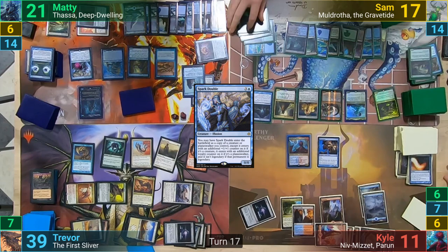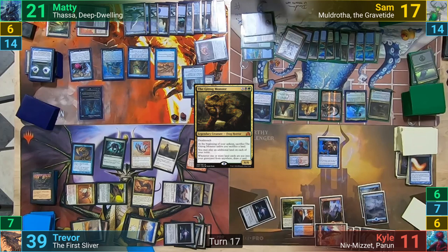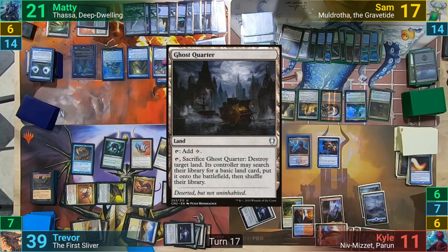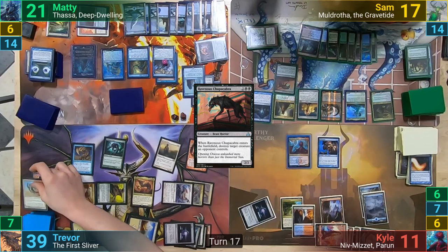Sam untaps and sacrifices his Glacial Chasm to not pay the upkeep cost. In his main phase, he casts the Gitrog Monster, and then replays the Glacial Chasm from his yard, which has him sacrificing the land. The Gitrog Monster allows Sam to draw a card, replaced by the Lich's ability to look at his top 3, keep 1, and bin 2. Sam then plays a Ghost Quarter since Gitrog allows an extra land for turn. Ravenous Chupacabra then comes back, letting Sam draw from Secrets, and as it enters, blows up the Ward Sliver.